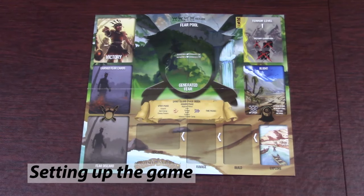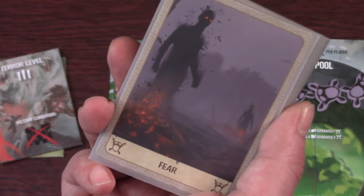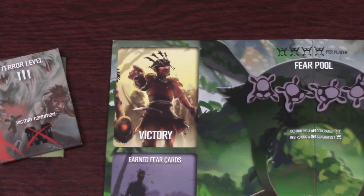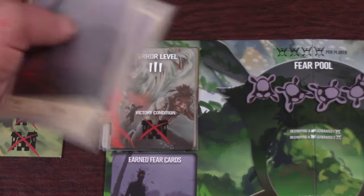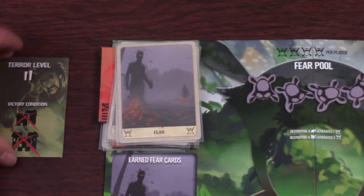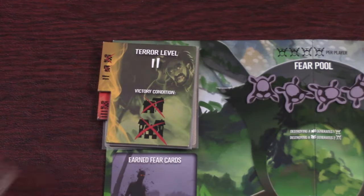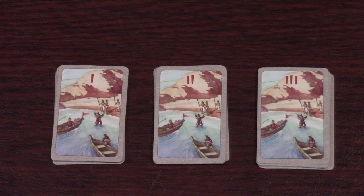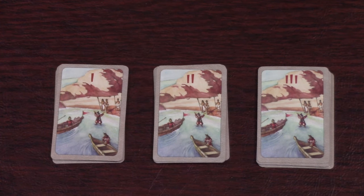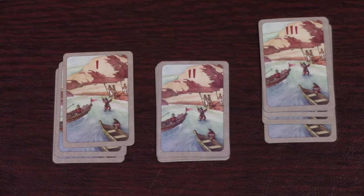To set up the game, place the invader board on the table. Place four fear tokens per player in the fear pool. Shuffle all the fear cards and build the fear deck by placing three cards down, then place the terror level three placard on top, then put three more fear cards, and the level two terror on top. Finally, three more cards go on top of that, and put the rest of the fear cards back in the box. Take all the invader cards and separate them into three piles — stage one, two, and three — remove one card from each pile, and stack them with one on top, followed by two, and three on the bottom.